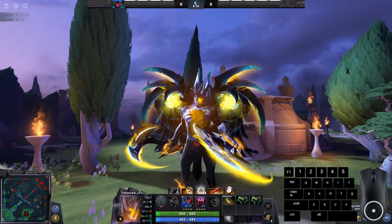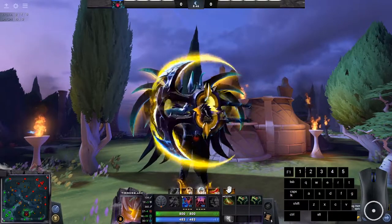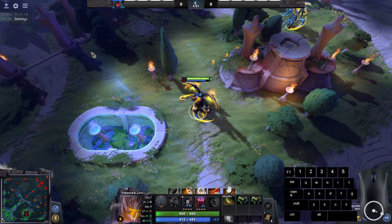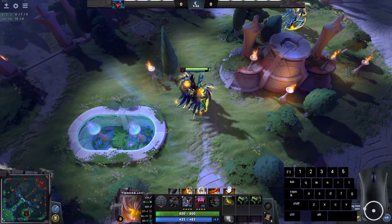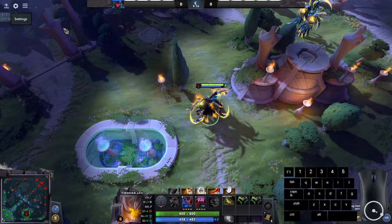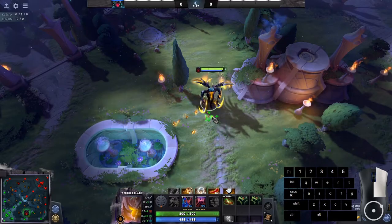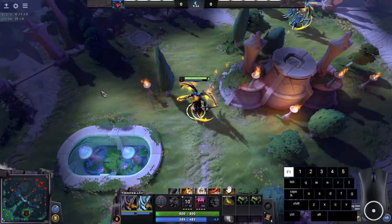Now for the farming hotkeys in a private server. Spawn illusion with W, then to switch between illusion and hero, I have '1' bound to select only my hero — double-tapping 1 snaps my camera back to my main hero wherever I am on the map. I also have F1 bound to select all controlled units, so my illusion and main hero are both selected and move together. This is especially useful for heroes like Phantom Lancer and Naga who have even more illusions.